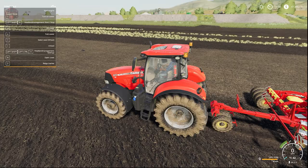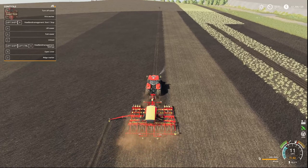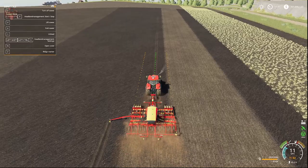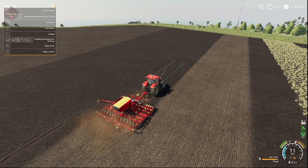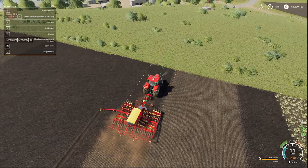Now let's go ahead and see this thing in use. I'm going to turn it on and off we go. We have Guidance Steering enabled, so we're going to lock in our course, do auto-width, and offset. Now we're going to see what happens when we get to the end of this field. We're going to hit Shift-X, and that is going to start headland management. When it does that, we should see it raise the ridge marker, raise the seeder, and in the F1 menu we should see it deactivate the seeder. Our cruise control will shift from 32 to a lower level. We'll make our turn, then turn it off, and we'll see it all basically change back.